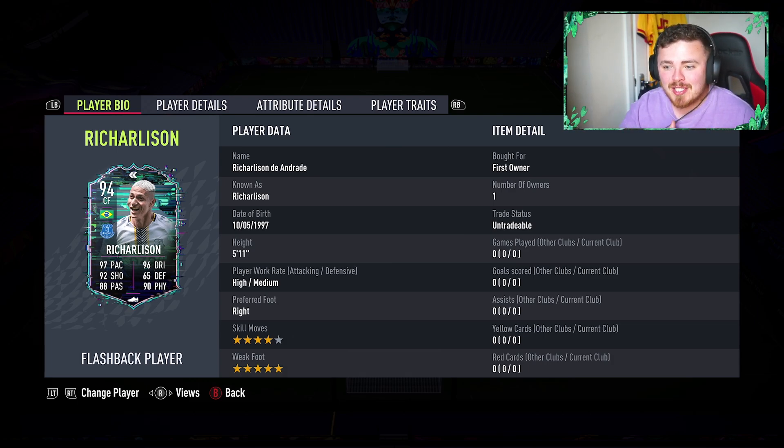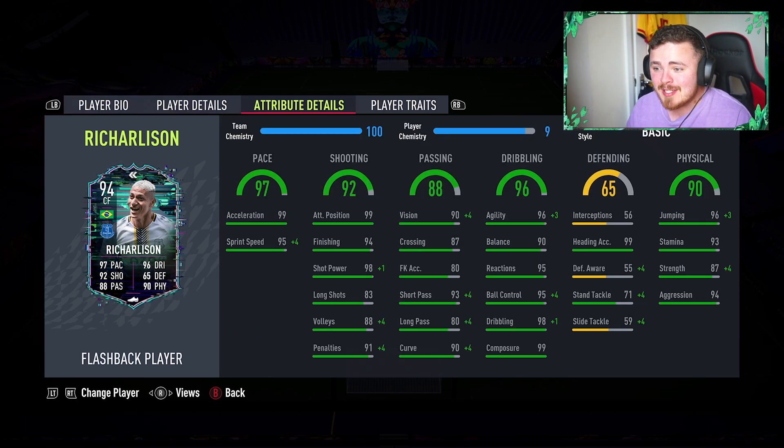He is originally a CAM. I've position-changed him to a centre forward to get him on full chemistry. We've got a 5-foot-11, high/medium work rates, 4-star weak foot, 5-star skills - wait, no 5-star skills, a little bit unfortunate. Maybe they could have pushed the boat out and given him 5-star/5-star, but the weak foot is nice nonetheless. The face stats do look sick and the attributes also.